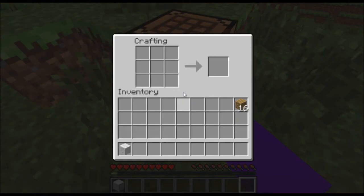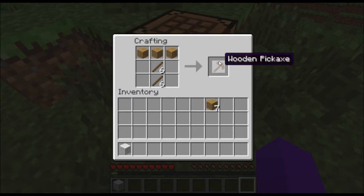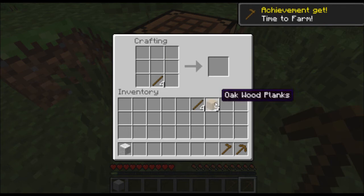Make some sticks — 12 sticks — then make the tools like this pickaxe, and a sword. Maybe an axe is also useful to cut trees, so first we're gonna take care of some things.